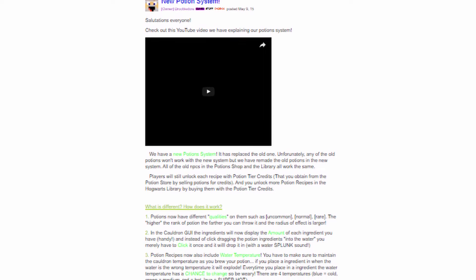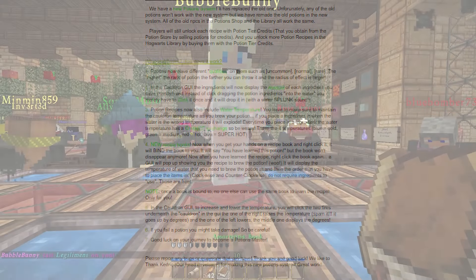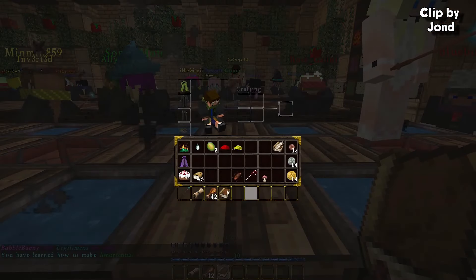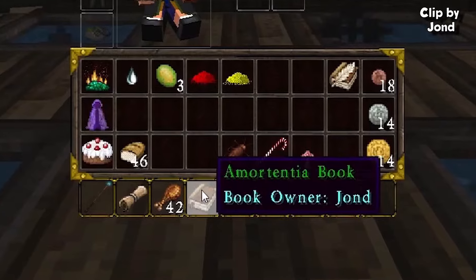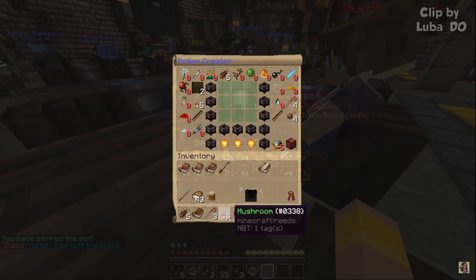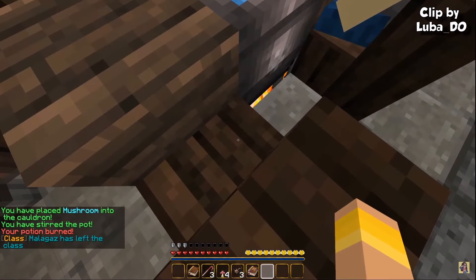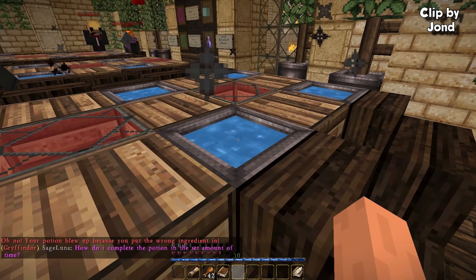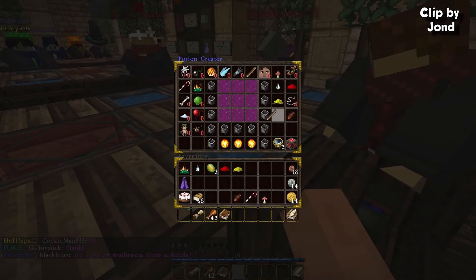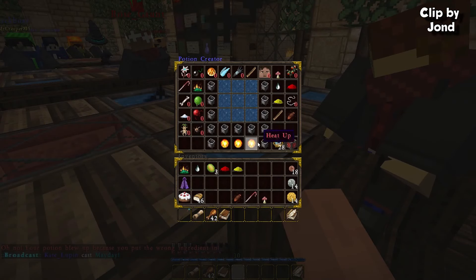On May 15th, a big new potion system was released. There were now different potion tiers such as Explosive, Uncommon, Normal, and Rare — the better the tier, the better the potion. To brew a potion, you first had to unlock the recipe by right-clicking a potion recipe book, which you could get from classes or a potion recipe NPC. When brewing, the player had to work quickly — if too slow, the potion would explode, deleting all ingredients already in the cauldron. Other ways to fail included having the wrong temperature when adding an ingredient or stirring the potion the wrong way. Personally, this system was really enjoyable because it was stressful, which made it a lot of fun.